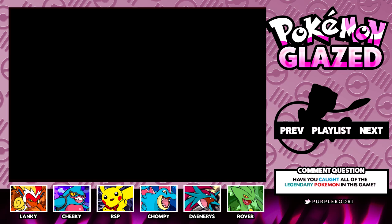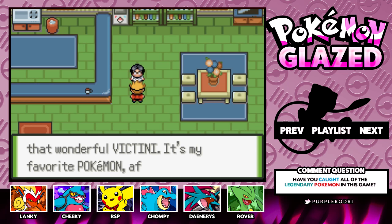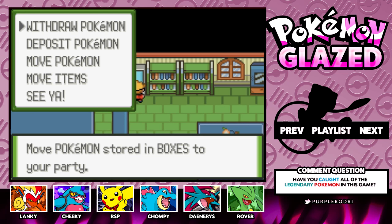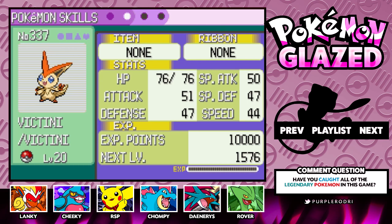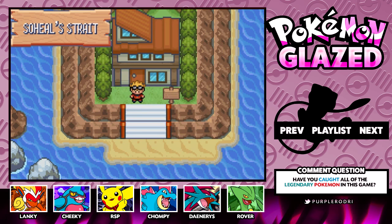That was a pretty easy battle considering his Pokemon were level 50. As we don't have any room on our team, we've gone ahead and received a Victini from Soheal — it's been transferred to our PC. Victini is the first legendary that we're going to catch. Let's actually take a look at it — it's level 20, looks so cool, almost looks like a Digimon. This is actually a pretty cool Pokemon and I'm really glad we're going to have that legendary. Let's make our way to our next location.